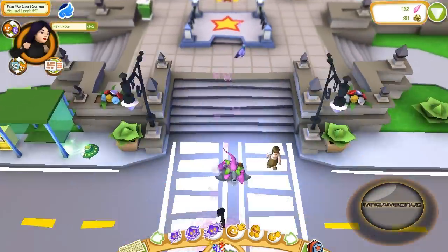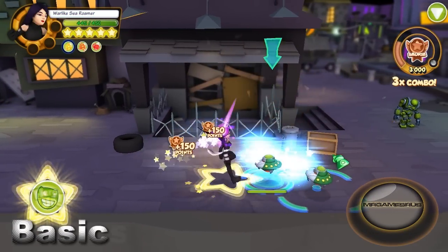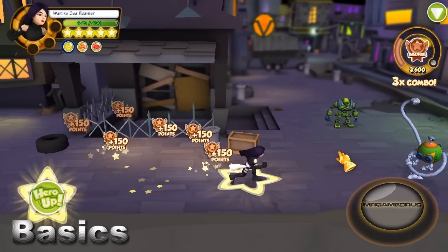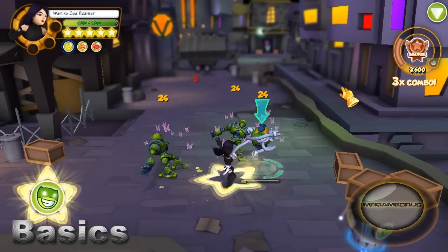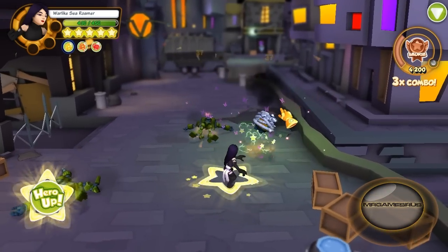Now let's go to her basic attacks and power attacks. For her basic attacks, she uses psionic knives on enemies for 8 damage, 9 damage, 14 damage, then spin kicks them for 24, and finishes them off with a spinning psionic slash for 37 damage.